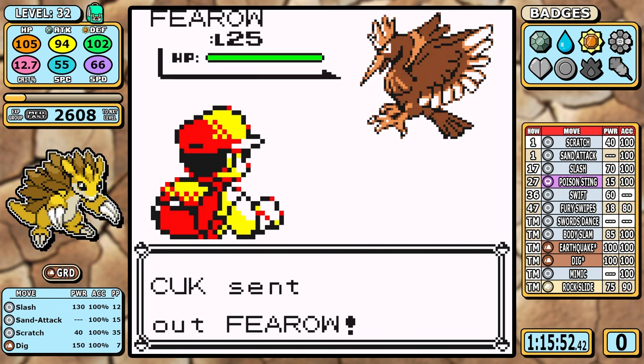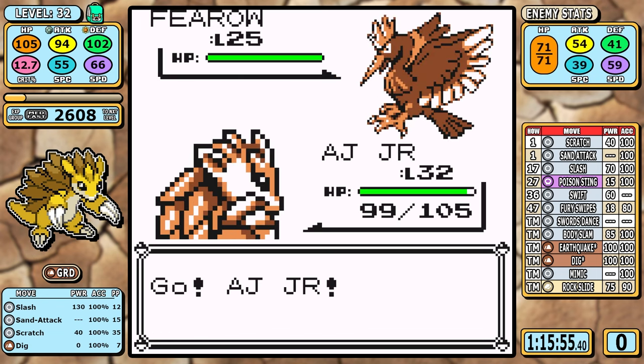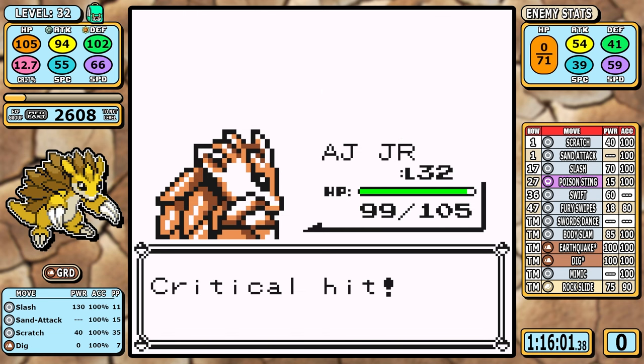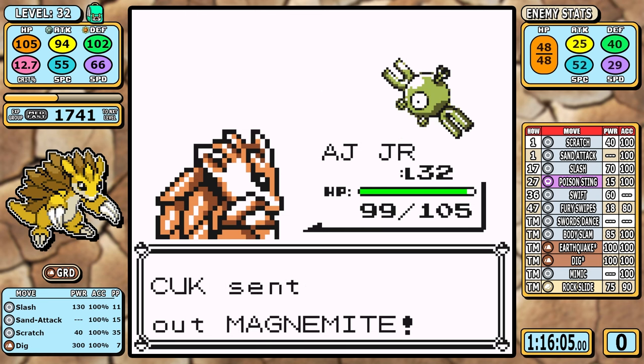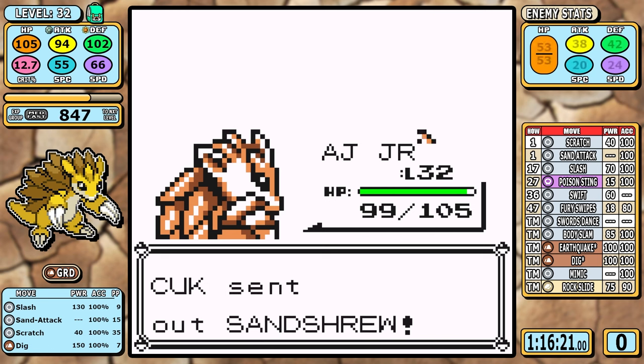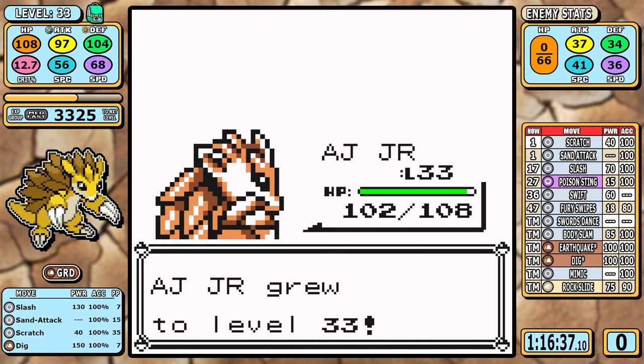Holding off on Rock Slide makes a lot of sense — Slash still has a great chance to one-shot the Fearow, and we need to hang on to Dig until there are no more overworld Dig time saves. We have more than enough damage and enough speed to outspeed the Gastly, so let's move to Cycling Road.